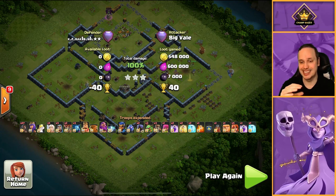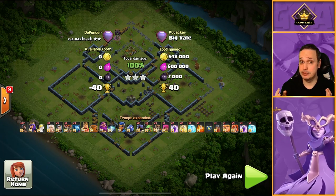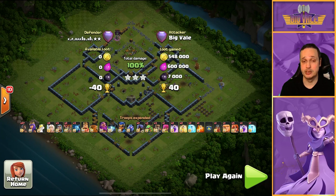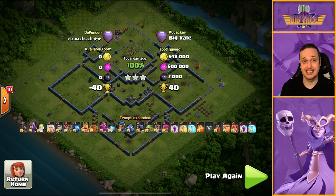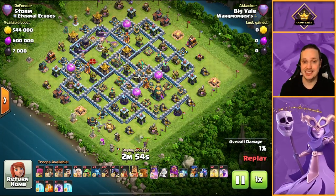We got the job done with a swag queen ability again — I'm too efficient with my queen charges. It really is simple when you break it down: take out half the base with a queen charge and flame flinger, then power through the rest with hogs. Those hogs aren't super robust but they hit hard, and when they swarm around defenses there's no way those defenses will stand up against them.